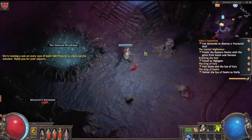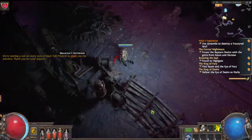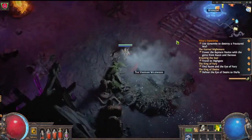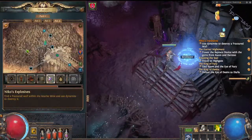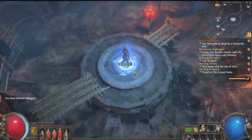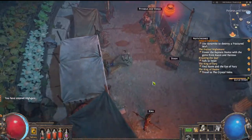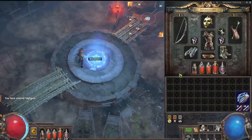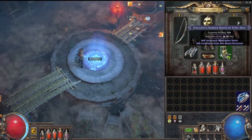And there you go — whole new game! A little bit better, right? Back in town, here's what it looks like — very good. Colors are richer, and in the actual inventory you can see yellow is yellow, so we didn't mess with any of the actual colors.